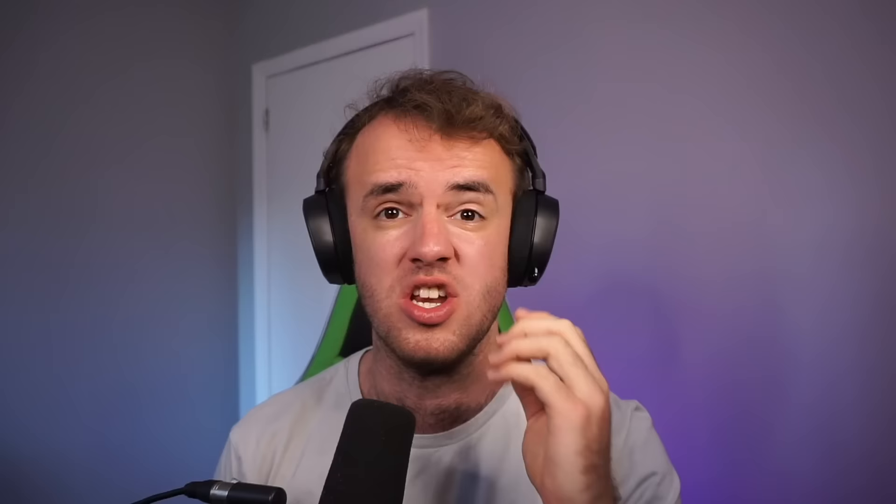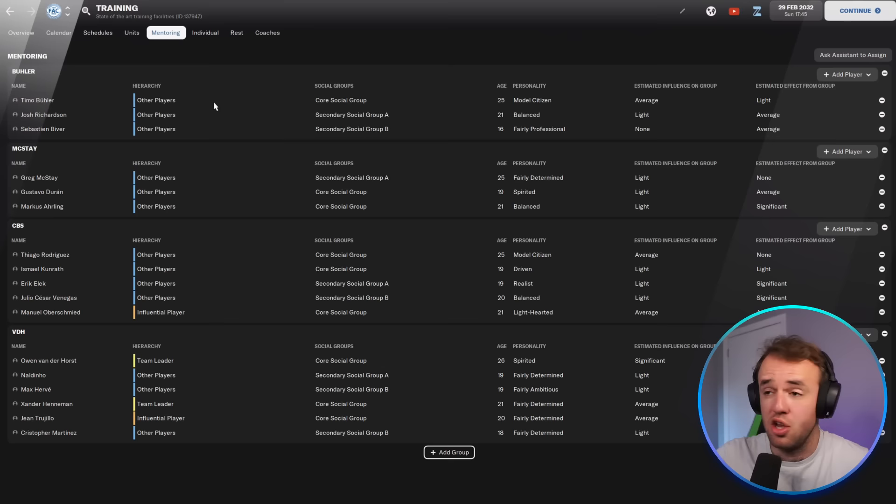Obviously you've got a whole squad — you can't find people with great personality everywhere on your team, so you need to do something. When you assign good young players that don't have personalities like this, they have issues handling pressure and perhaps consistency — which doesn't factor into personality, but you can also solve that with one trick. It's the mentoring section. Have you ever noticed it? It's in training, and there's a mentoring section at the top.